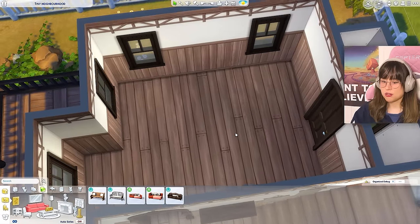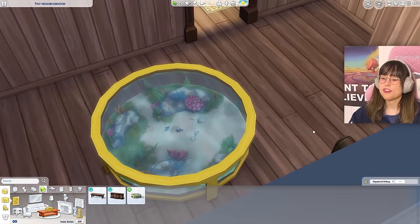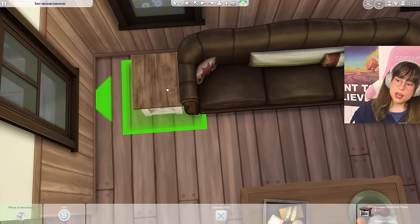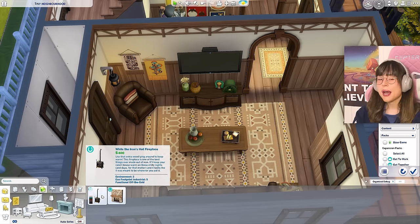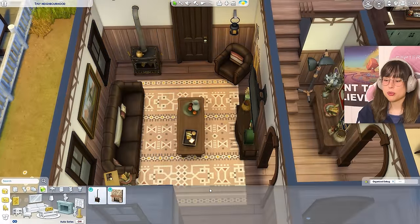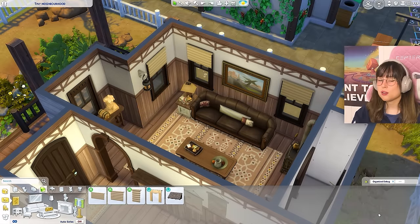For the living room: choosing a couch — not the uncomfortable-looking ones. A nice coffee table (definitely not the fish tank coffee table). Adding a side table with nickety-knacks, a rug, a TV table, and a chair in the corner. For the fireplace: there's a massive one that doesn't fit or a little stove. The little stove it is — placing it in the living room, very Norwegian of me!